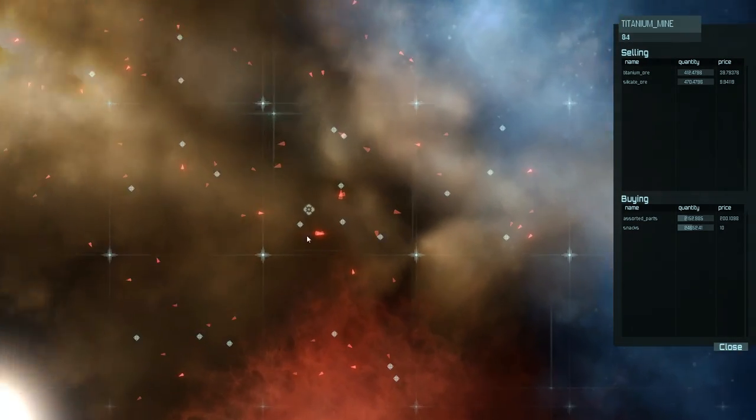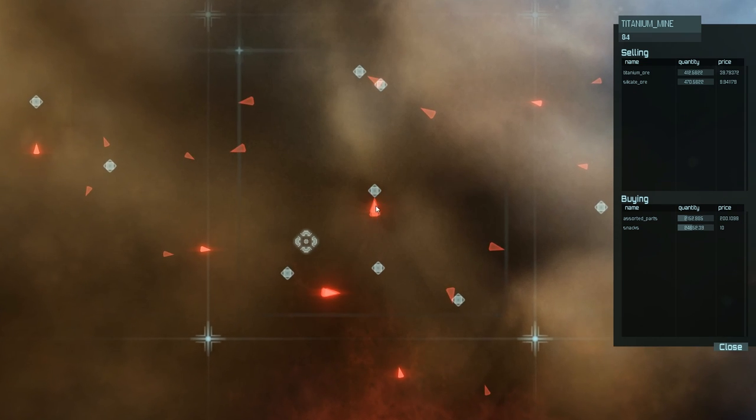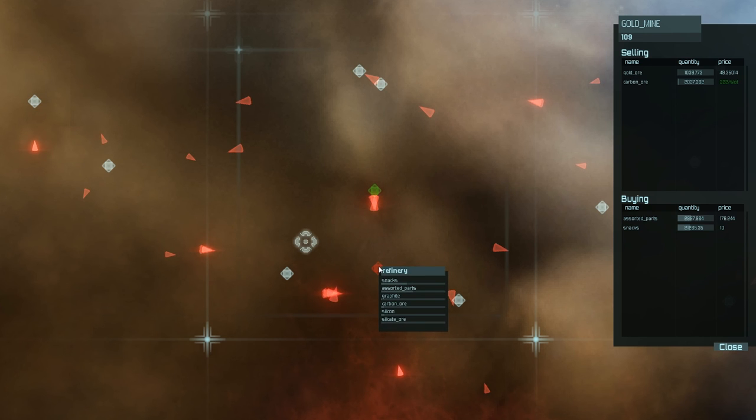So here's your start sector with these little ships flying around. These are real ships. Here's a gold mine, and you've got a refinery. Gold mines produce both gold ore and carbon ore, and a refinery will buy carbon ore and refine it into graphite. So the gold mine, which is producing carbon very slowly, will still sell that carbon to a refinery, and if I do that trade route I can make 322 units of profit per slot — that's per inventory slot available in my ship.